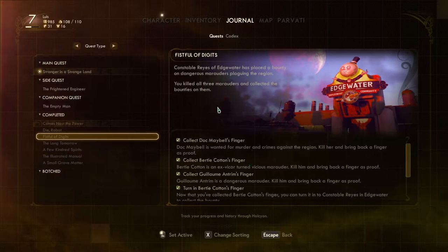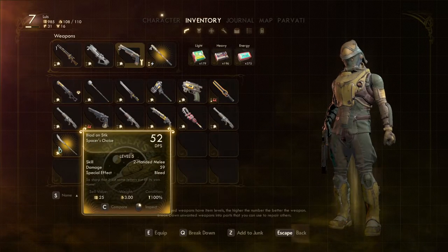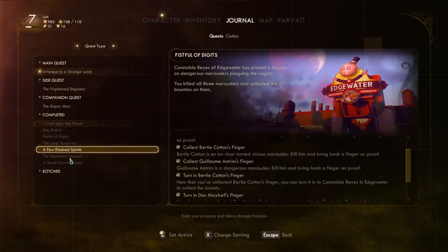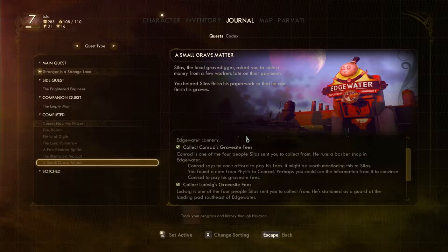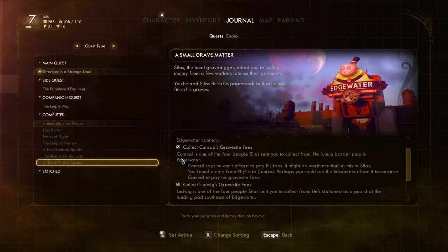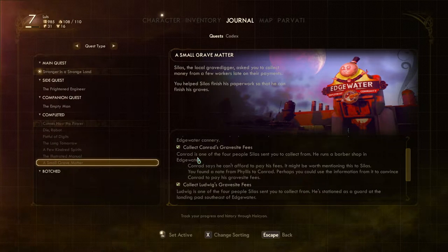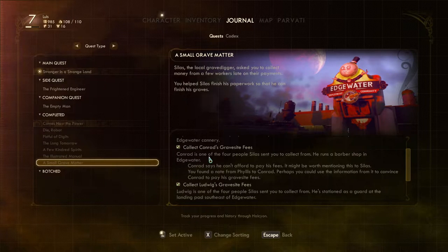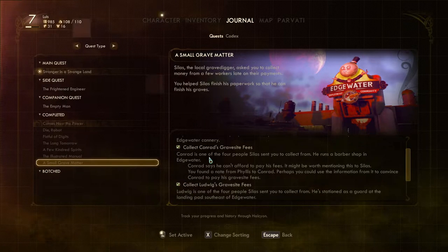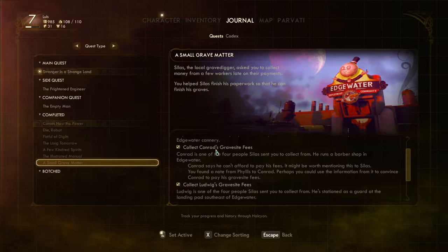I ended up going into the constable's office, accepted a quest, and got a unique weapon called 'Blad on Stick,' which was pretty cool. On top of that, I completed 'A Small Grave Matter' through Conrad. Essentially, there was a note in the back room suggesting one of the buried bodies had gold teeth, so I suggested Conrad offer the golden teeth as collateral for his payment — which he accepted reluctantly, and his whole situation got rectified.